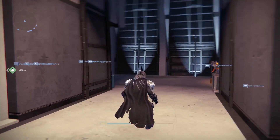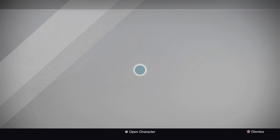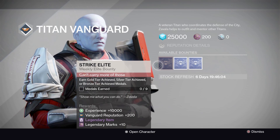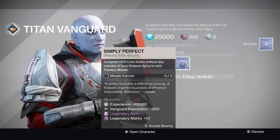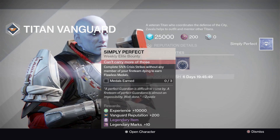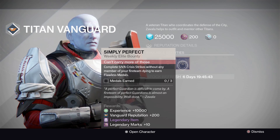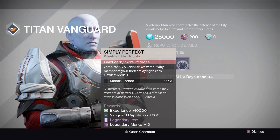Over to the Hall of the Vanguard. Zavala's bounties — these don't usually change but always worth checking. Strike Elite: earn nine gold/silver/bronze tier achievement medals. Sunrise: earn a gold tier achievement medal in the Nightfall before time expires. Simply Perfect: complete Siege of the Crisis strikes without any fire team member dying to earn Flawless medals. Fun tip — if you join someone's strike right at the very end, like one shot on the boss, and get the kill, that counts as a Flawless strike. A handy cheese if you ever need it.